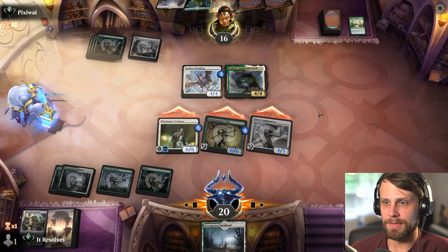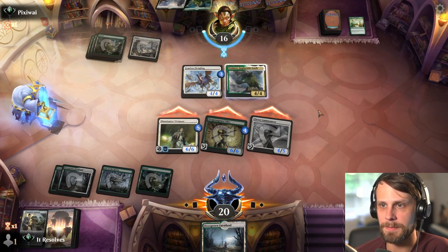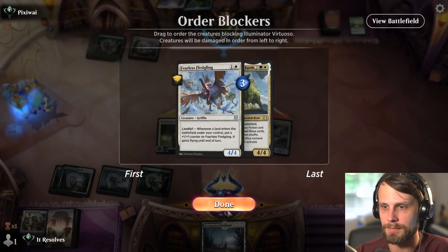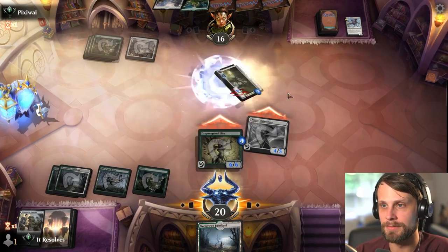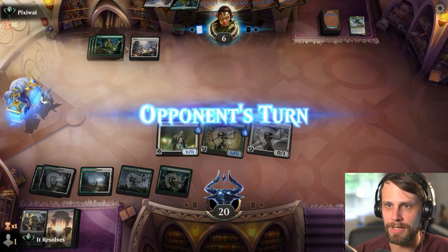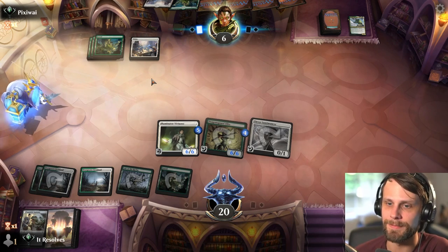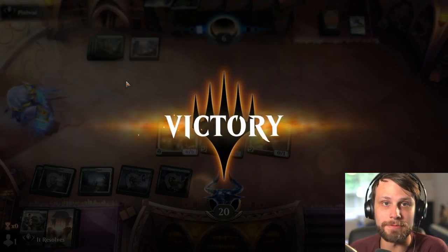Which of these do we kill if they double block? I think it's the Fledgling — that's just a more important card. This is a bad block — a very bad block — so we're just going to kill both of these for free. I don't know why they would have done that but that's fine. I am going to throw the land down — they could have Doomskar here and I want as much mana to pump into Lair of the Hydra to finish the game quicker. That represents a turn. We did it, that's two wins!